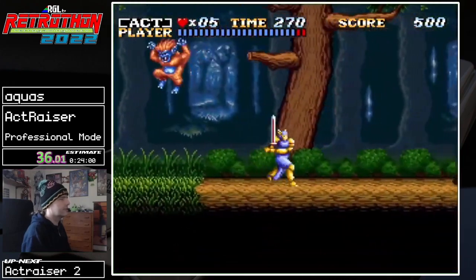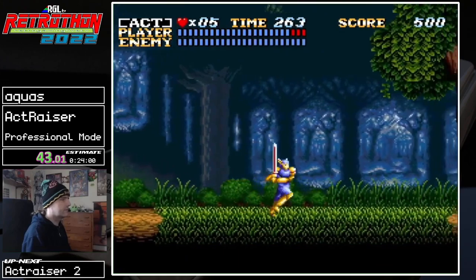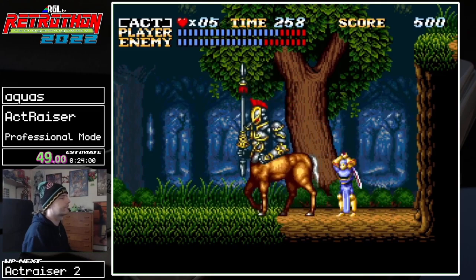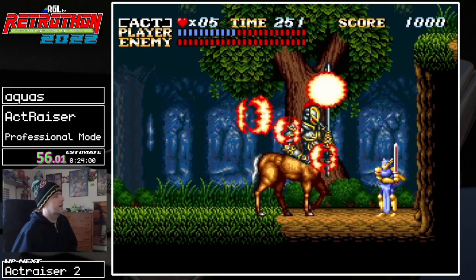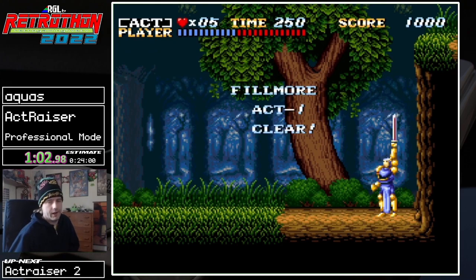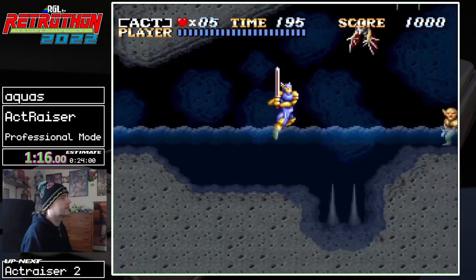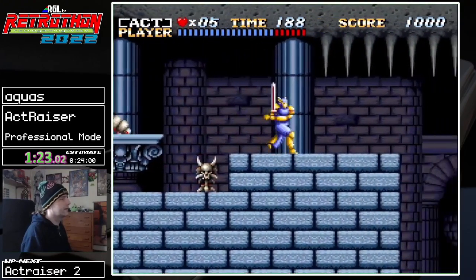You just saw me jump into a wall there — probably missed it. The game has a ledge clip mechanic; it's kind of broken, but it saved a fraction of a second there. With boss fights you want to make them as efficient as possible. Any slash you miss against the boss costs 20 frames, so that's about 0.33 seconds — any extra slash you get or miss you're gaining or losing roughly 0.33 seconds. That'll add up.